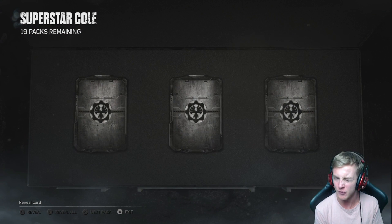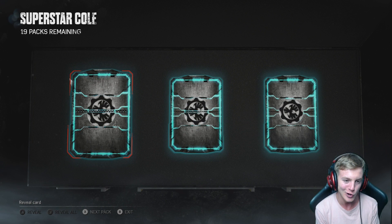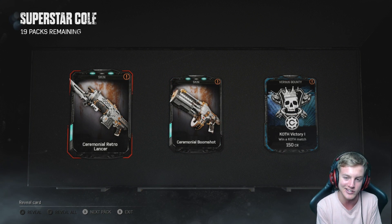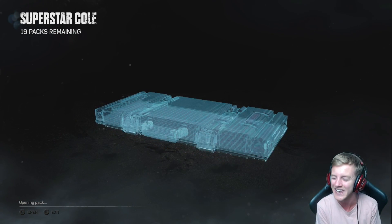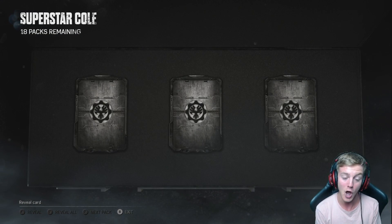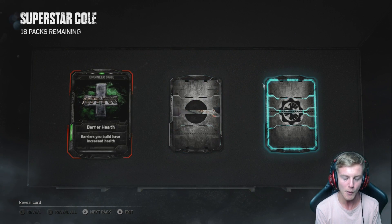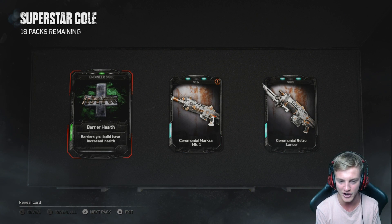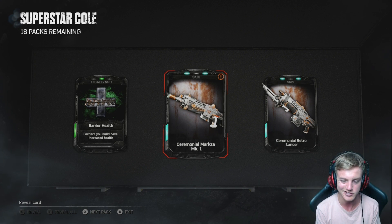I actually opened a few, like three, while I was away on holiday, and the skins actually look nice. So I'm not expecting to see a Legendary any time soon. We've got the Retro Lance, the Boom Shot, and a Bounty. I will take a King of the Hill Bounty — I use those. That is definitely one I'll be using. Okay, we've got a Common, and we've got the Mark, so we needed that one.